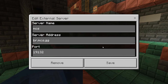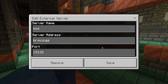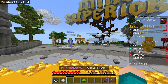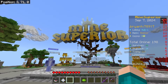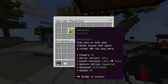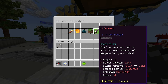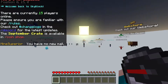Next up, we have the MCS server. The IP is br.mcs.gg and the port is default 19132. When you load into this server, you will be greeted by this awesome looking lobby — it will say the name of the server at the very top. In order to get started, click on the server selector and it will show you all of the available game modes: survival, townie, dungeon, skyblock, and lifesteal. There is a lot of variety in this server. Let's go ahead and activate the skyblock game mode.